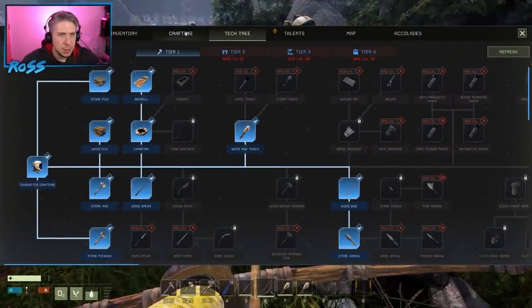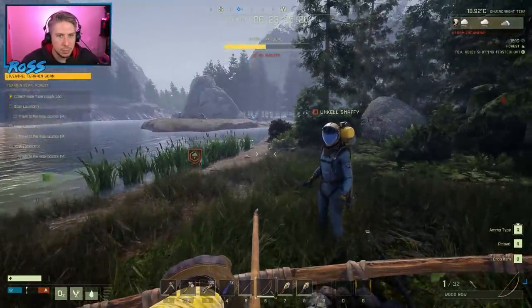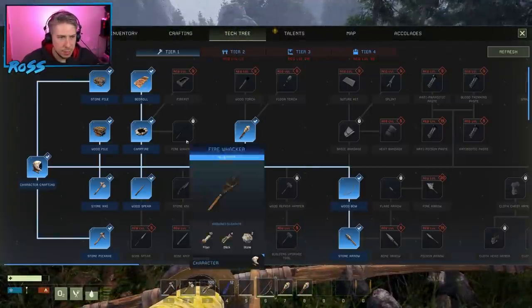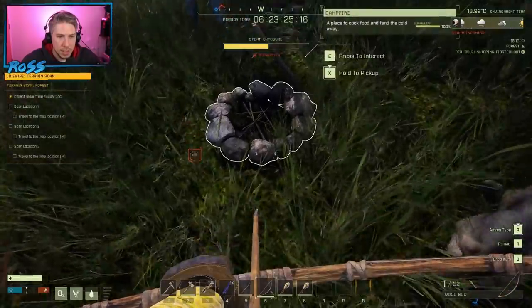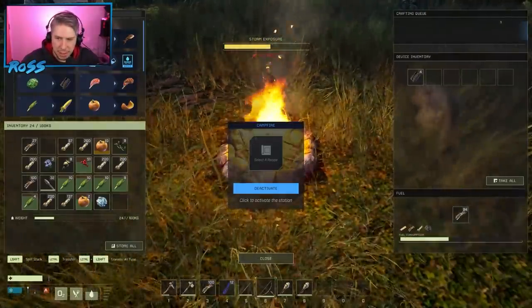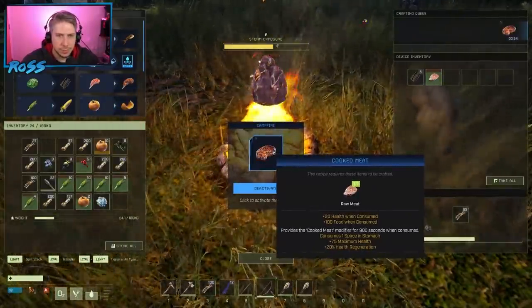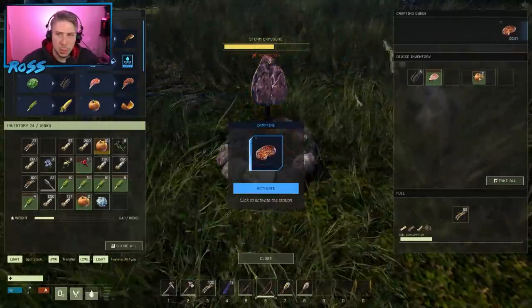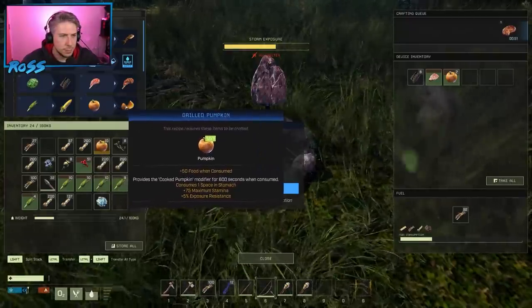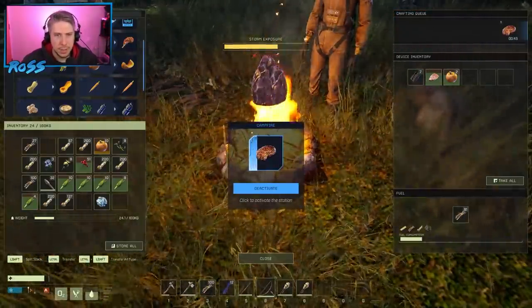That's one thing these games kind of lack - just that endlessness of no purpose. There's a wood crate in the tech tree for containers. Put the fire down here - it's ignited. I put more sticks in there just in case. The way you cook is put things onto the right-hand side to activate the device inventory.